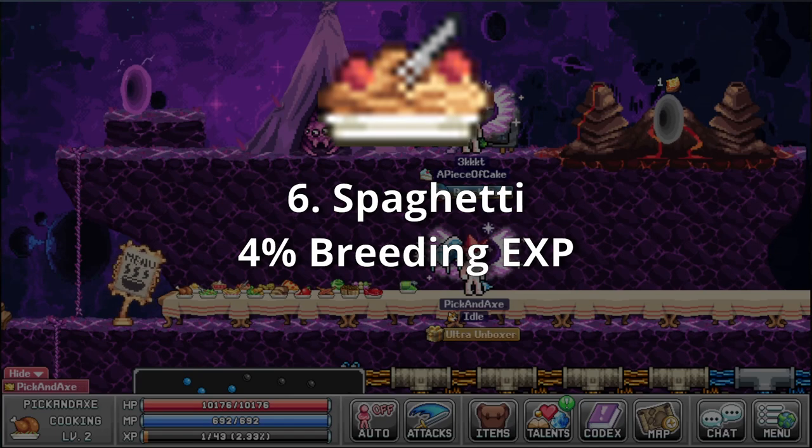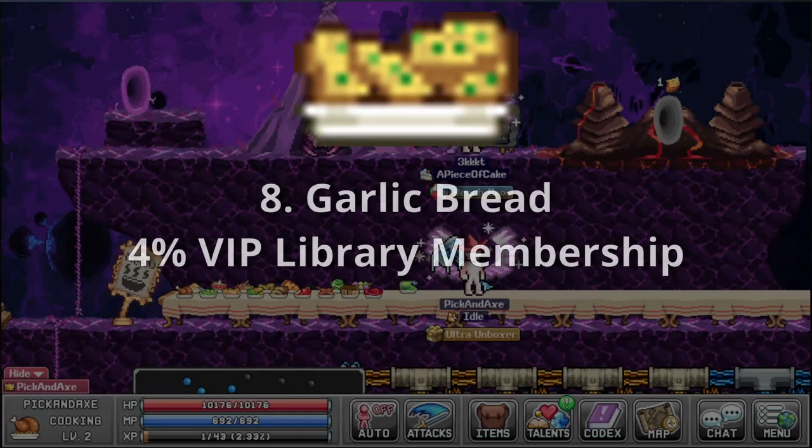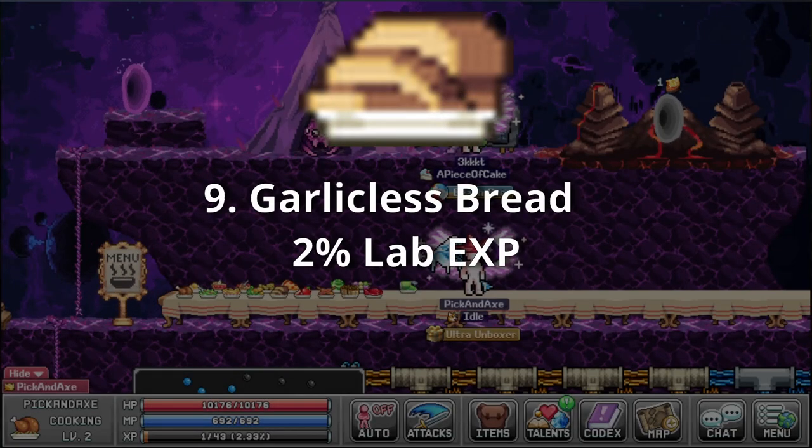Spaghetti — 4% breeding XP. Your mom made this; it's her spaghetti. Corn — 2% skill efficiency. To think the government is subsidizing this — its bonus is terrible. Garlic bread — 4% VIP library membership. The letter H ain't looking so good after eating a few of these. Garlic-less bread — 2% lab XP. Many revolutions in the world originate from an increase in the price of bread.